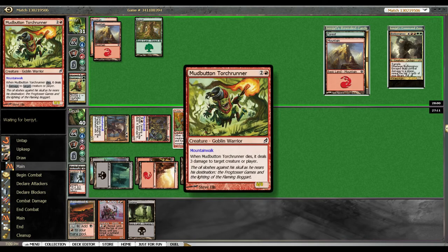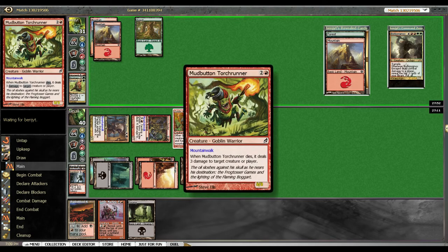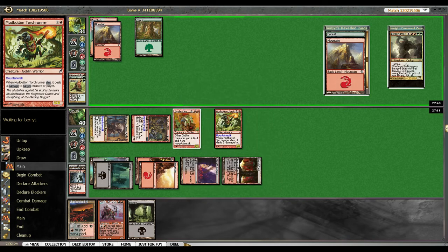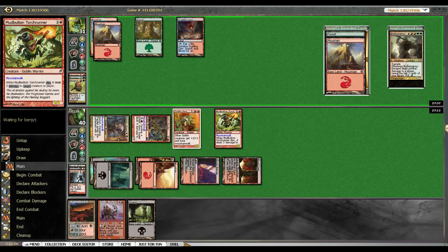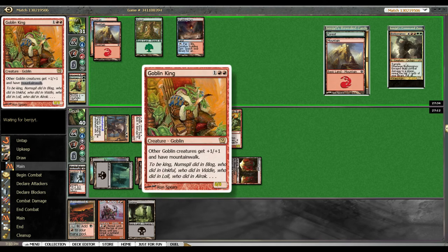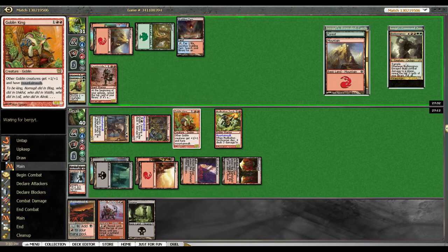Whenever he dies, he deals three damage to target creature or player. And if you look at the card, he's carrying a torch, he's got a big old bucket of tar on his head. I don't know, I just love that. What is it... flavor! I love good flavor cards. It's always nice. Like the old school goblin cards too — they're always so cartoony and it just fits so well.